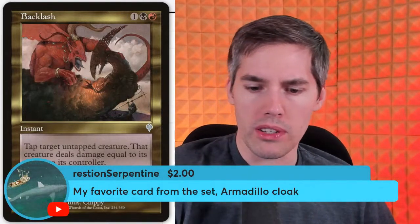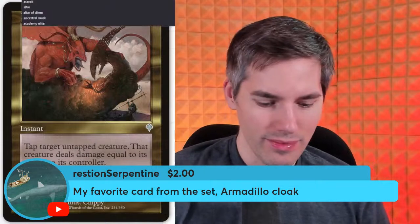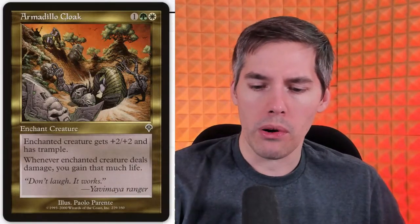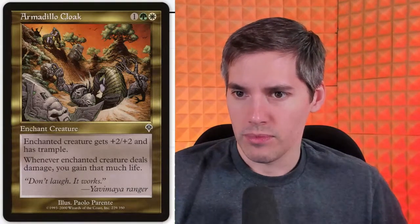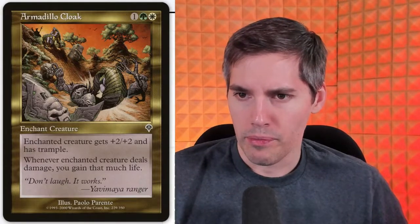Super chat from Restogen Serpentine — Armadillo Cloak, their favorite card from the set. The card still sees play today. White green one generic aura — enchanted creature gets +2/+2 and has trample, and whenever the enchanted creature deals damage you gain that much life. Now that's not lifelink — it is a trigger, which means when you hit your opponent, the trigger goes on the stack. So you could have lifelink AND Armadillo Cloak on a creature and gain double the life, sending your life total to 100 or something. Still a pauper staple.